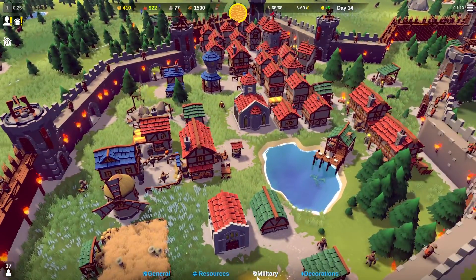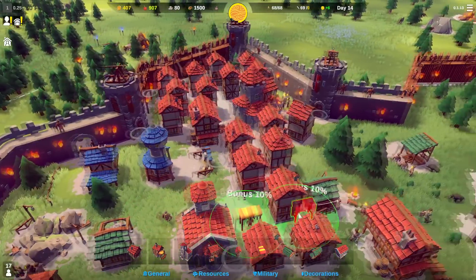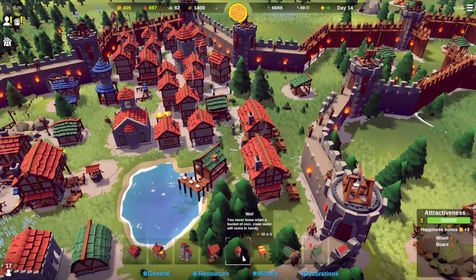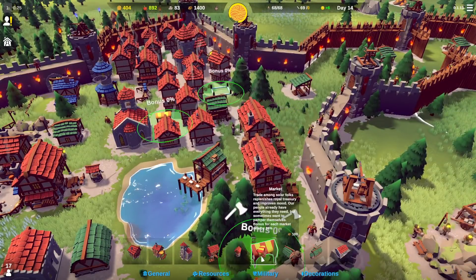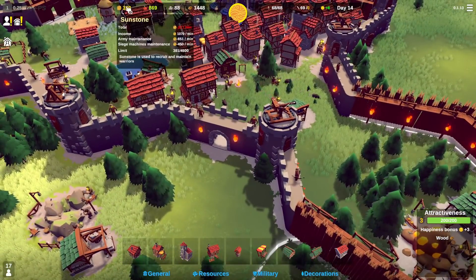Sunstone is a little bit of an issue right now — something I haven't done too much of yet. I think I have one or two markets down. You can see one right there. The markets allow my residents to trade and basically we tax them, so we should gain a little bit of money if we add a couple more markets.